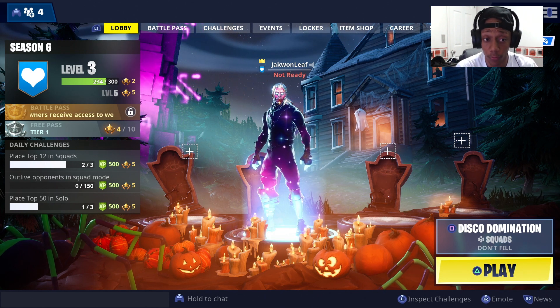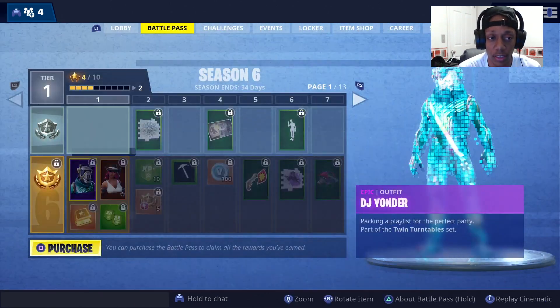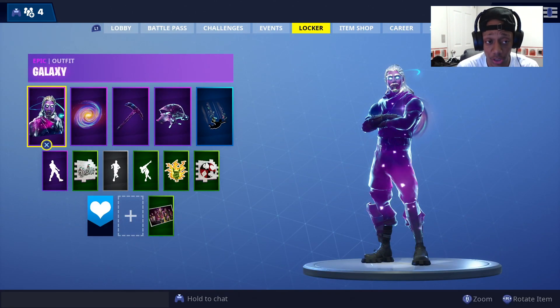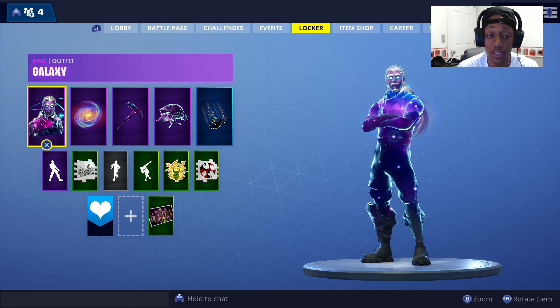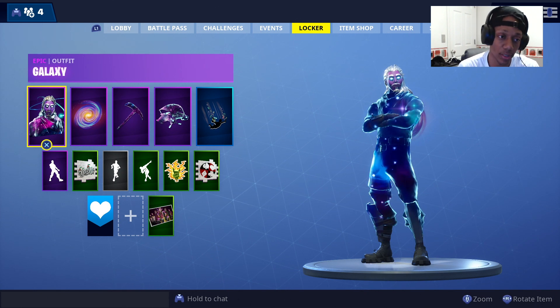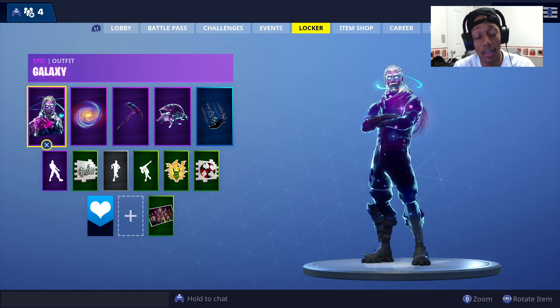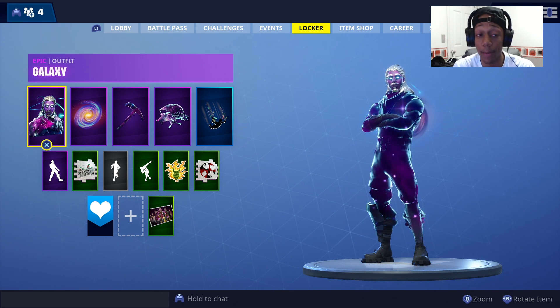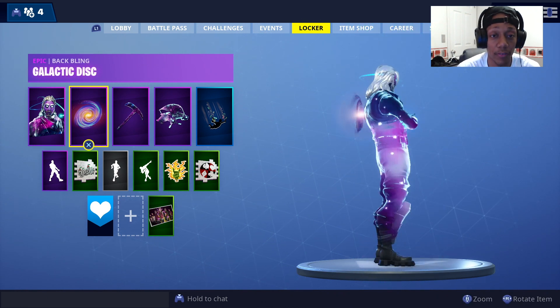To get the Galaxy skin accessories for free, all you have to do is play one match — you can die or win, it doesn't matter. Play the full match, and when the game ends, hold circle to go back to the main menu, quit out of Fortnite, close the application, then load it back up and you should see the icons right there.